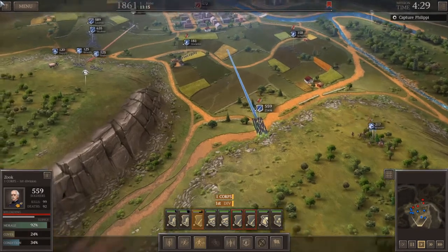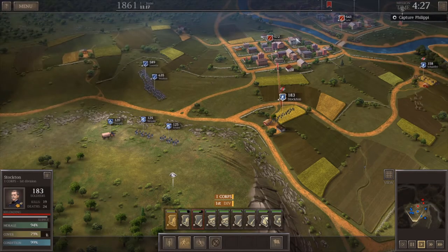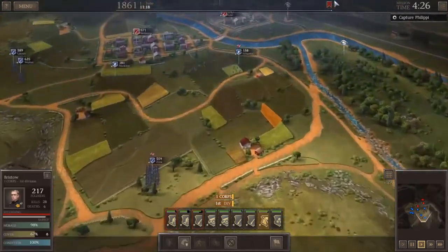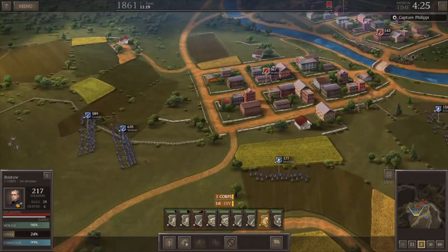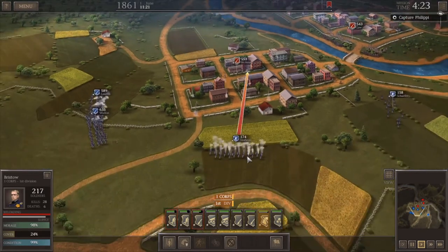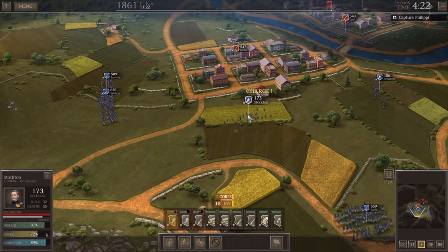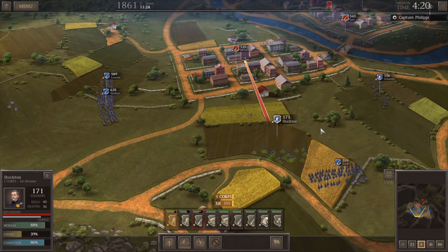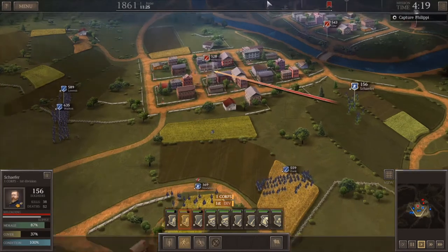We're going to get Zook up and move him into this cornfield, then tell our artillery to forget about those other guys and attack McHenry — come after him with everything we've got. We'll have our cavalry take this vision point to get a better fix on the situation. These rebels have a silver outline indicating they're taking cover in a special cover position in the town. Those are really critical to use well, but sometimes they're underwhelming compared to just sticking your guys in a cornfield. Our skirmishers are skirmishing, which I'd much prefer.